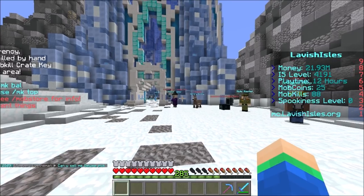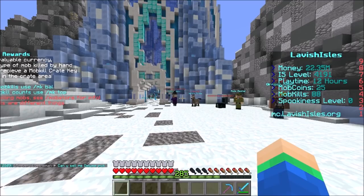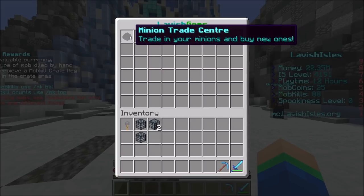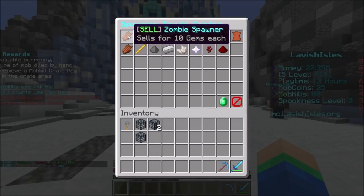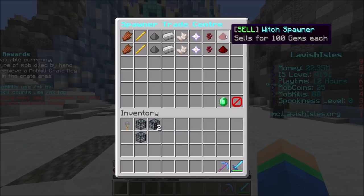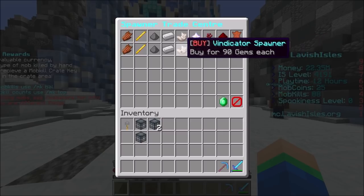You guys probably clicked on today's video because you heard there's a brand new update on the Lavish Isles server, and that is correct. If you do slash gems in the server, there's a brand new menu with a perk store, spawner store, and minion trade center. You can get gems by killing mobs — about every 100 mobs you kill you get one gem. In the spawner trade center, you can trade in spawners for gems, ranging from a zombie spawner for 10 gems all the way up to a witch spawner for 100 gems each.